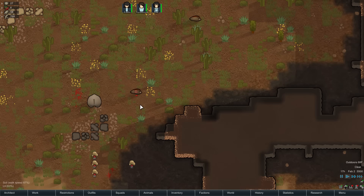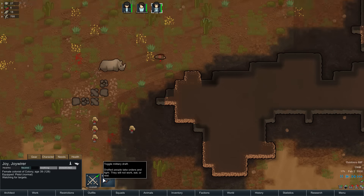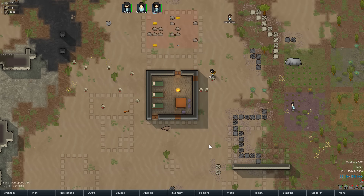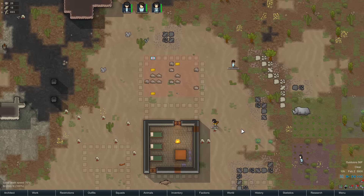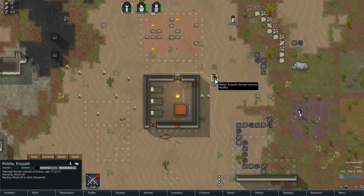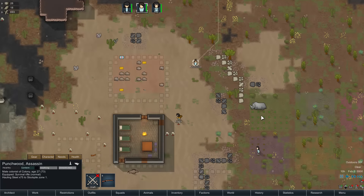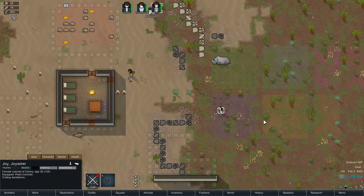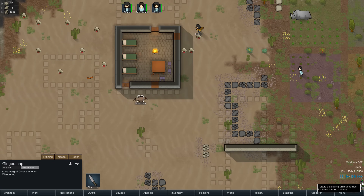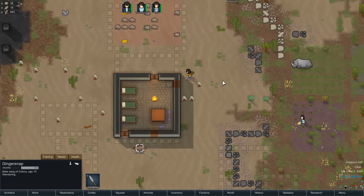Oh, don't shoot the rhino, you ding dong! Alright, survivors, welcome back to RimWorld. We're picking up right about where we left off. It is February 2nd, the second day here on the planet, 10 o'clock in the morning, 56 degrees outside. It's slowly warming up in the arid shrubland. Riddle the empath is hauling wood to make a stool, Punchwood is hauling steel to the stockpile, and Joy is out in the field cutting dandelions so she can grow her strawberry plants. Gingersnap is just wandering around.